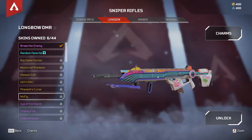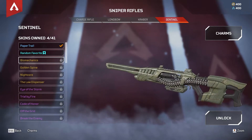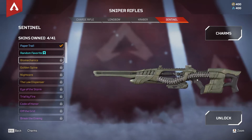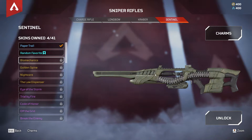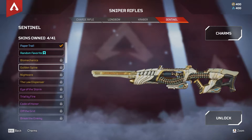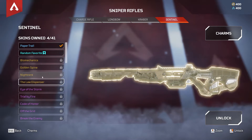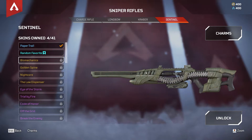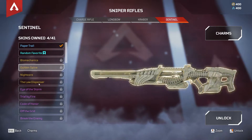Then moving on to the Sentinel, we have Biomechanics — pretty cool-looking futuristic alien-type skin for that. And then we also have Golden Spine, pretty cool-looking skin, kind of has this literal spine going on there. These other ones don't have that. So if you want to just improve your iron sights on the Sentinel, go with Biomechanics or Golden Spine.